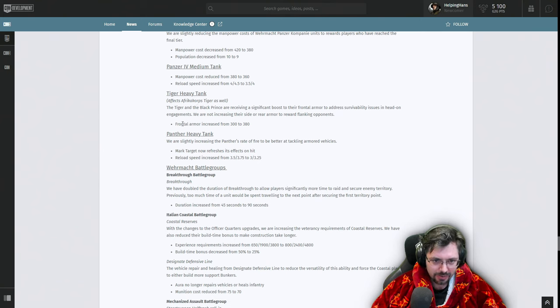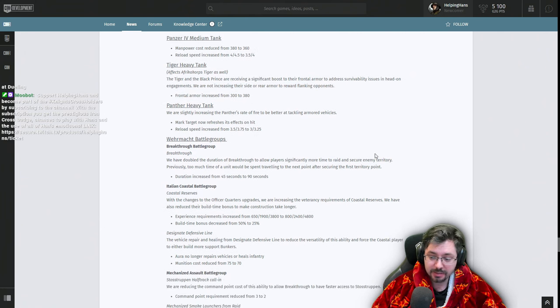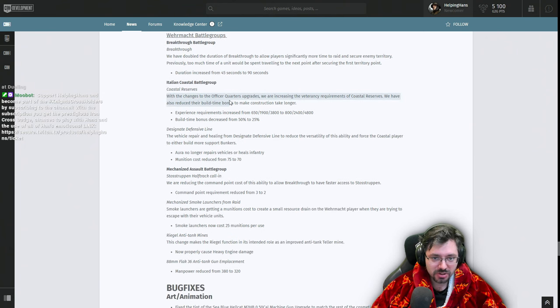Tiger heavy tank front armor has been increased massively up to 380, making it much less vulnerable to penetration — this also affects the DAK Tiger. Combined with the DAK Tiger's cost reduction, this is a big set of buffs. The Panther's rate of fire has been slightly increased with a buffed short reload time, making it better at engaging vehicles. The Wehrmacht Breakthrough ability duration has been completely doubled — significantly more time to raid and secure territory.